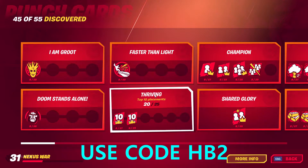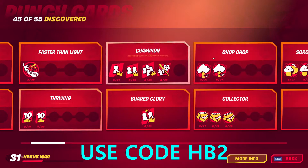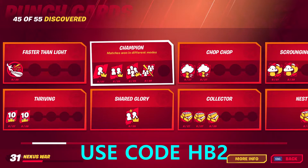Do the 'Thriving Top 10 Placements' punch card — they will give you like 15k XP per completion. You can do it across different modes: solo, duo, trio, squads, or team rumble.